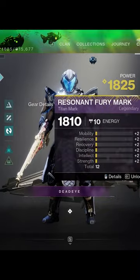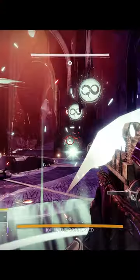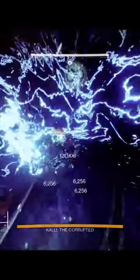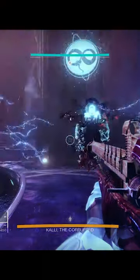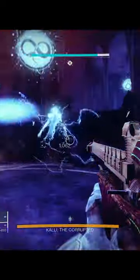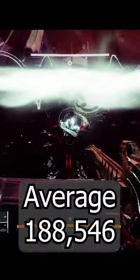The next test is with Cuirass equipped. The first result came to 190,022. A follow-up test resulted in 185,714. For safety's sake, I did a third test which came to 189,904. The variance is likely due to Kali moving out of the tick damage that occurs. An average of the three results comes to 188,546.